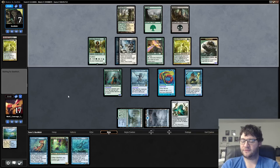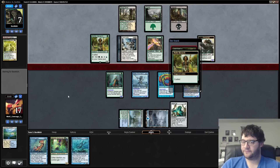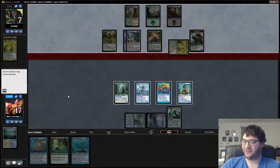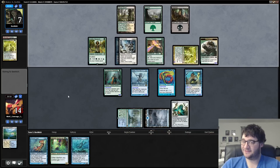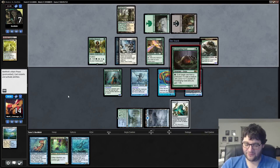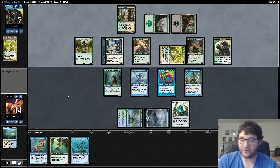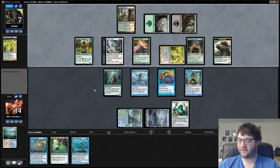It's just Abzan Company. I don't want to say this is great for us, but we have some good outs here — we can also hit a Spreading Seas or something to win. Coming in with the Voice — I accept, that's fine. A Scavenging Ooze. Okay, that's not bad. Our opponent gets to gain some life from that. It's a big elemental token, that's for sure. We can also make things difficult for our opponent if we draw a land and can play this Rejuvenation.